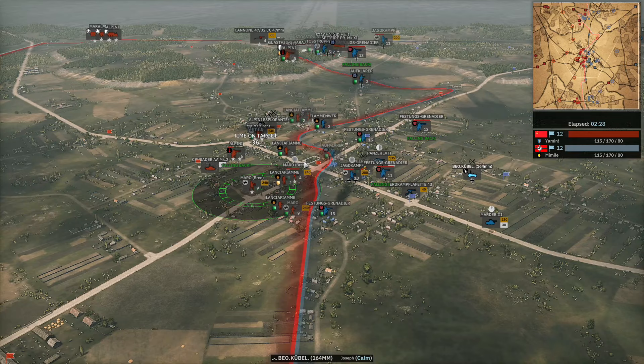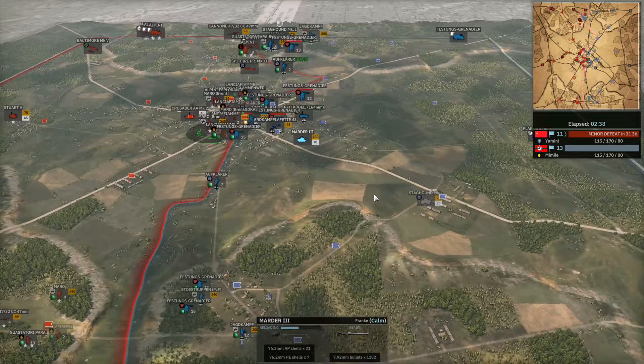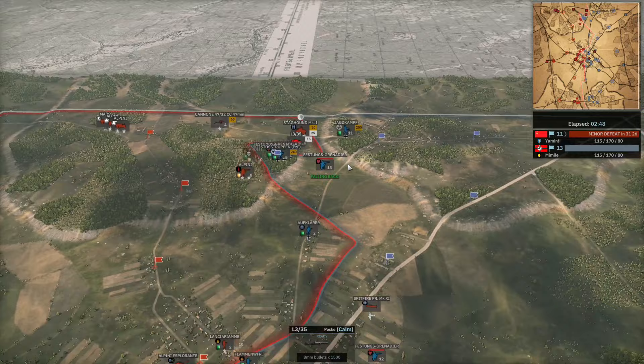The Staghound of Yamin has found its way to the backline, but the Marder turned around and might find the kill — it does. What a shot! Beautiful stuff. We're going to have to keep an eye on that off-map now that it's placed down.